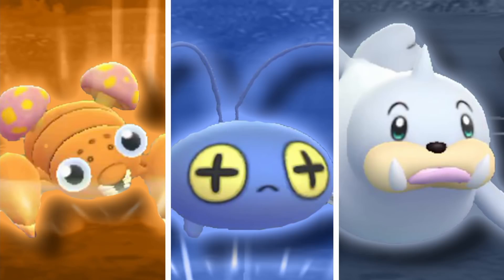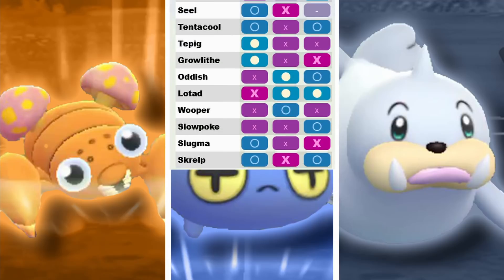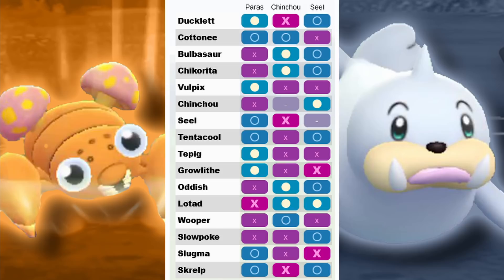Team 5 is Paras, Seel, and Chinchou — a really fun team. Cottonee looks like a loss for Paras but Cross Poison wins that if you land it. Seel is the safe swap, Chinchou in the back. Paras doesn't want to face fire types or Ducklett, and you can counter both with Seel and Chinchou. With Paras in the lead and Seel as the safe swap, you'll always get the grass counter out, use Ice coverage on Seel to threaten them, and don't face them with Chinchou. You could also use Sewaddle in the lead.